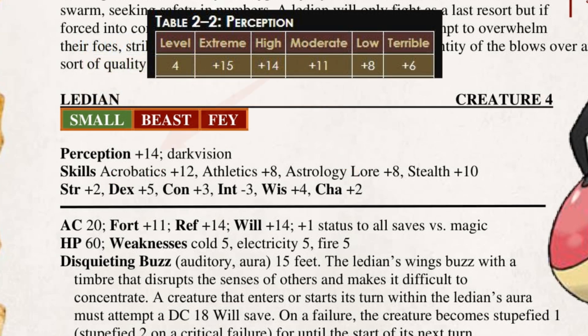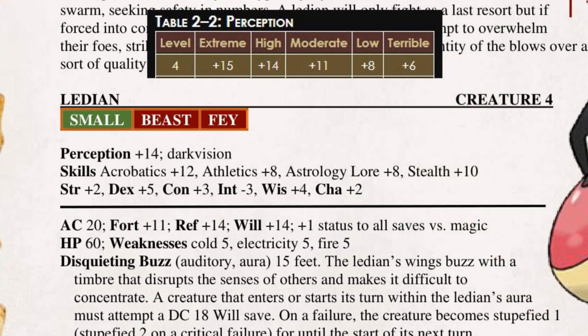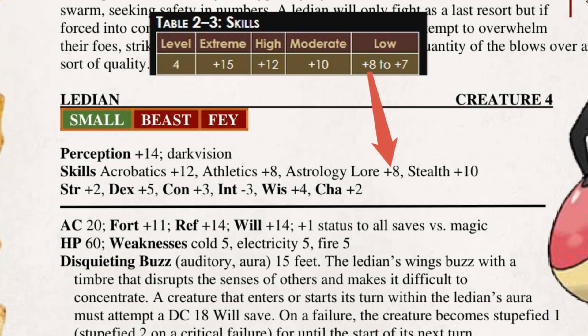I leaned into its bugginess a bit with a high perception, presuming that it might have compound eyes, even if the simplistic art style doesn't really show them. As the Ladians are said to be fascinated with the stars and presumably out at night, they also have darkvision. This lore reason is also why it has a low bonus to its Astrology Lore skill — it's by no means a big part of the creature, but I thought it was a fun inclusion. Its athletics is also low, mainly as an in-case option, but with its dexterity and general agility, it does have a moderate stealth and a high acrobatics, the former of which will help it avoid capture from pesky trainers and adventurers.